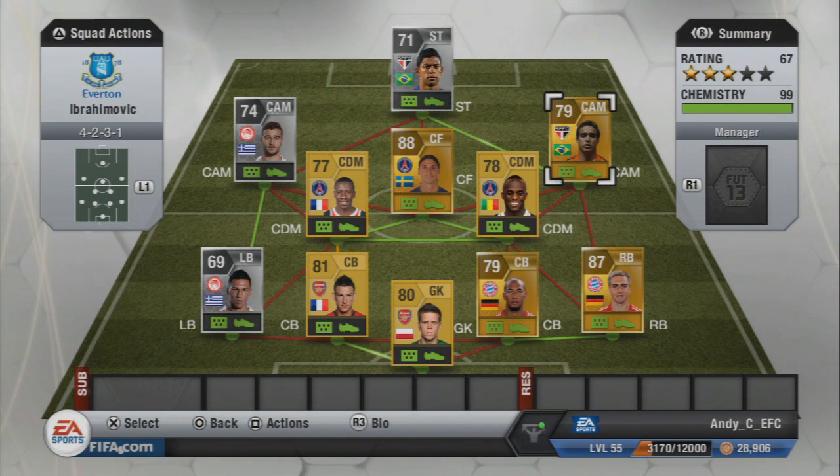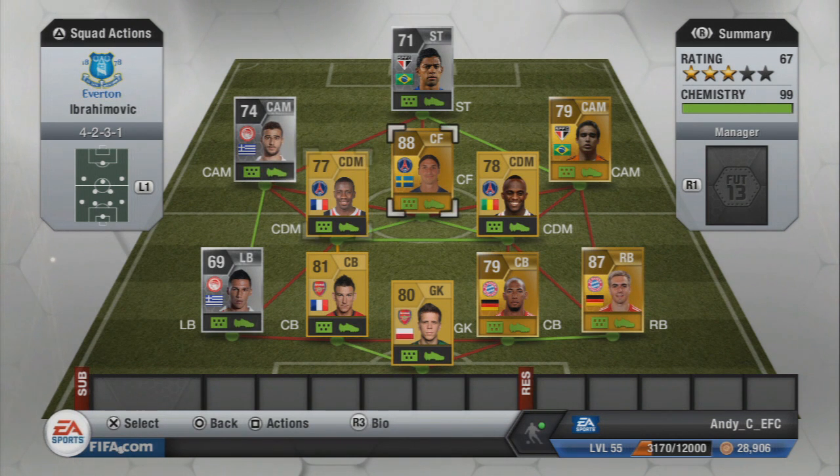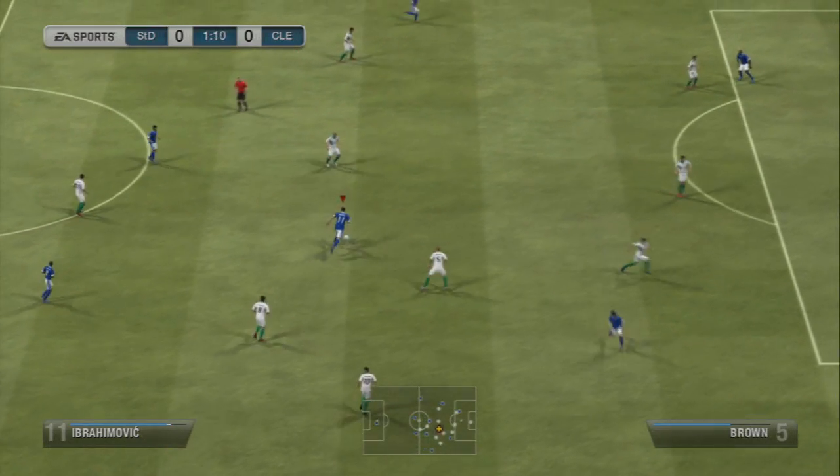If you couldn't afford Ibrahimovic, I'd recommend taking him out and putting in Menez from PSG — this looks like a quality team to use either way. I've used most of the other players before apart from Lahm and the left back, so I can basically recommend the squad around Ibra, and I can recommend Menez as a budget alternative. Now I'm going to go and play about five or ten games, see what Ibrahimovic is like, then come back and give you a player review with some clips and goals.